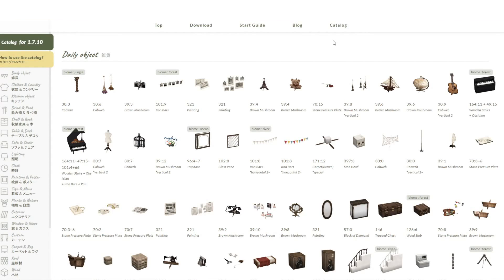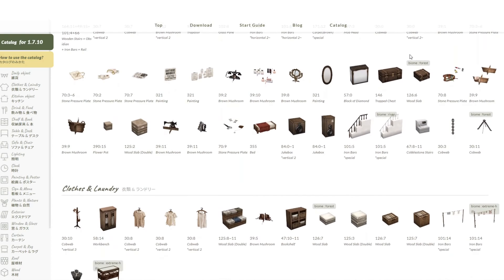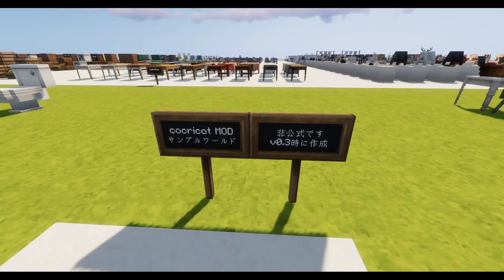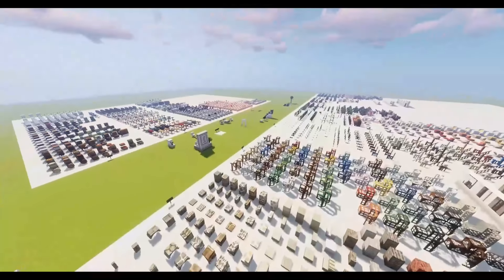If you would like to have an idea of all the items and blocks included in this mod, you can simply go to the catalog section on the Cockercot website and view everything that comes with this mod. If you prefer to see things more clearly and up close, the website also offers a download link to a sample world that includes all the items displayed and organized by category, which really helps to see everything fully.